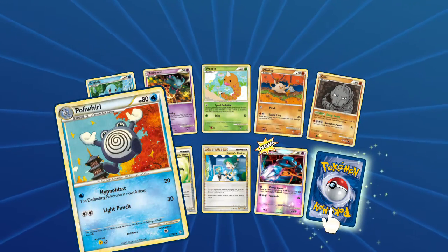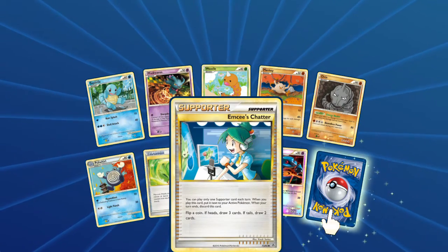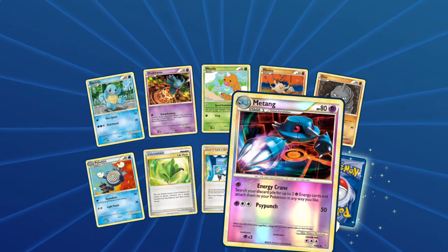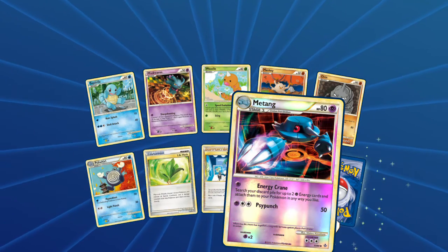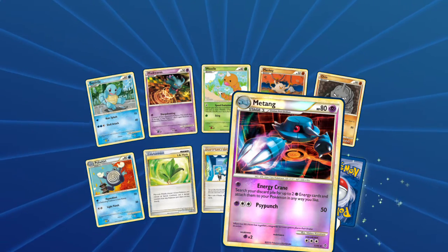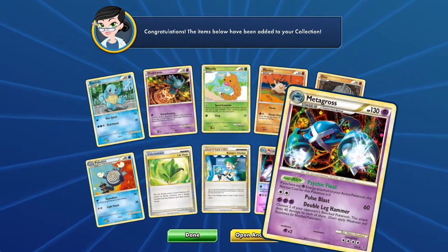Poly Whirl with that Swirl, Hypnoblast, a Life Herb, Shatter — coin, draw 3 cards, and Tails draw 2 cards. Reverse foil is Metang, Energy Crankin' — 2 Psychic Energies attaching to your Pokemon in any way that you'd like. And our rare in the pack is... that Metagross though.